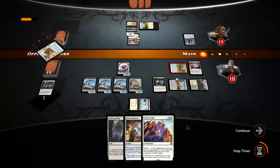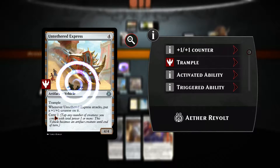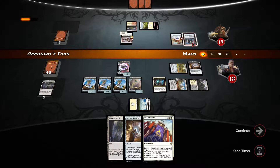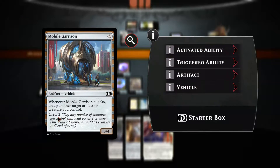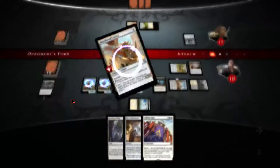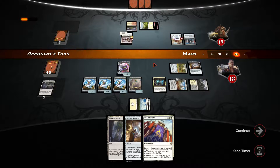Another vehicle — the crew cost is one, so this is a very scary vehicle. The opponent can't crew both using the ability of the mobile garrison, so we are in a race. I don't know if the opponent wants to block or save his creatures — this one doesn't have haste so it can't attack. Opponent wants to defend. Alright, that's cool.